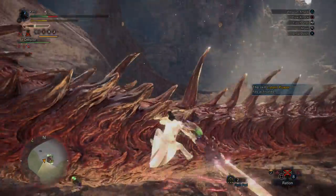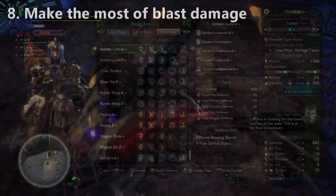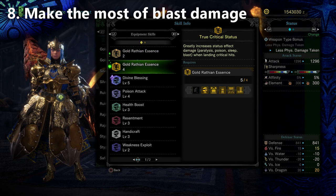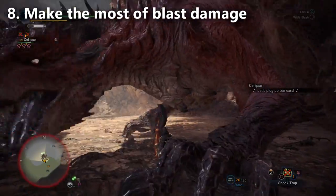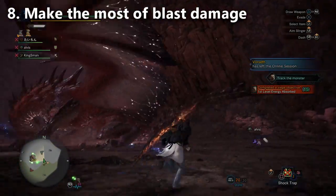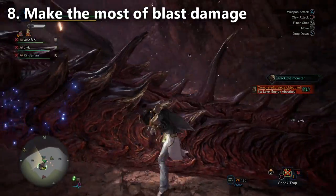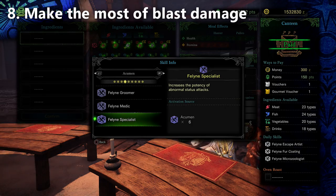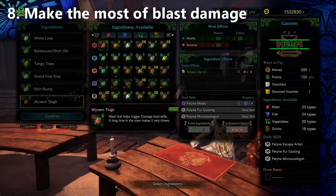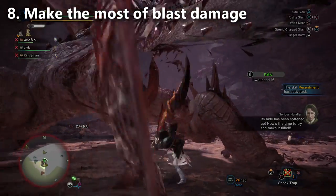Tip number eight is for players who love to run Divine Blessing Secret. One thing you might be overlooking is that you can wear two more pieces of the Golden Loon Mail set, which gives you the True Crit Status skill. Then you grab your Blast Weapons — we know they deal 600 damage per proc versus Safajiva. That combines with True Critical Status from the Golden Loon Armor. At the Canteen, eat for Feline Specialist for even more Blast procs, and wear the Apothecary Mantle. Those three things together let you deal more Blast damage while keeping Divine Blessing to stay alive.